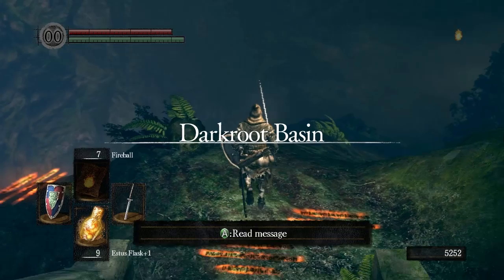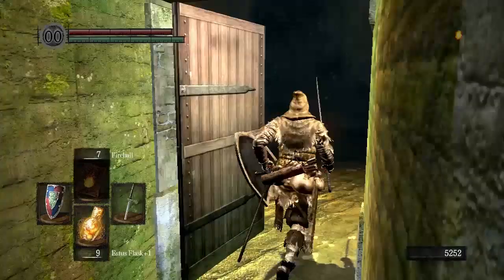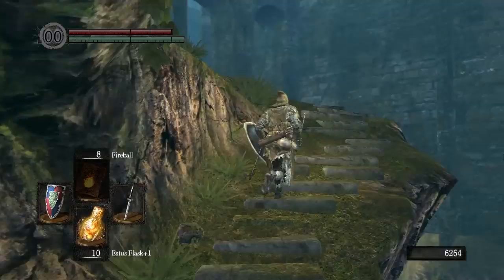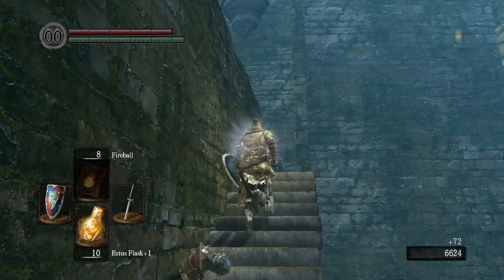Before you leave this area, make sure you open this door — this is a shortcut to Darkroot Basin. We're not going to go there now, but it may be something you want to keep in mind in the future if you need a shortcut. Now we are going to go and fight the next boss. I'm going to show you how to get there. I'm going to fast forward through all of these undead, because you've probably seen me fight them four or five times by now.